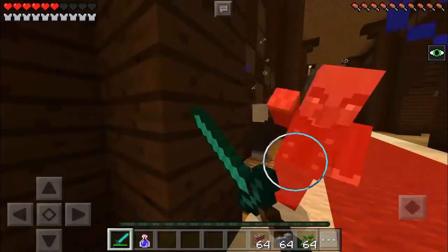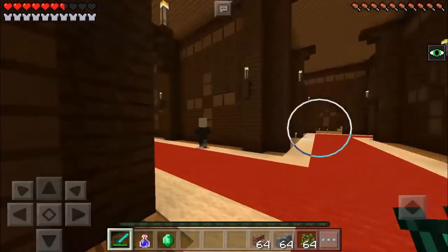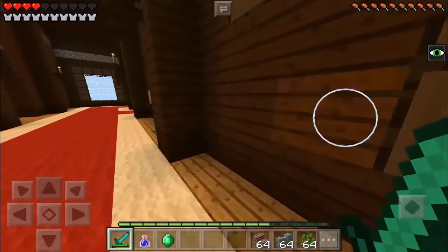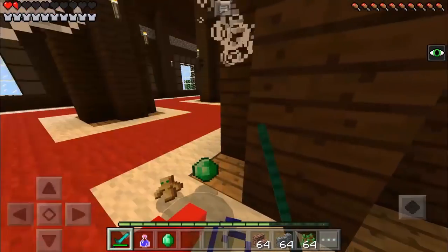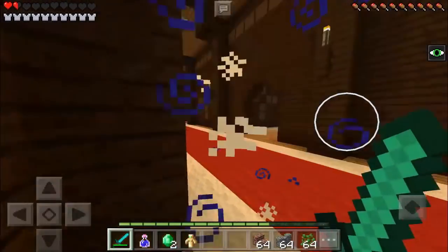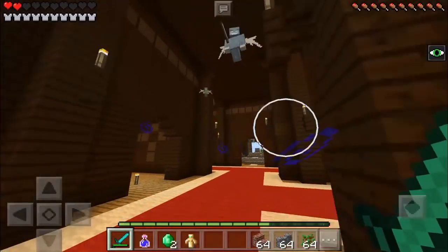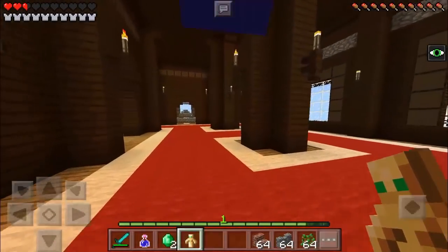We also have the vindicator here. The loot for the vindicator is emerald. Look at that — he's spawning or summoning a creature from the ground, like an alligator. Now we have the totem of undying! We have some vexes here too.